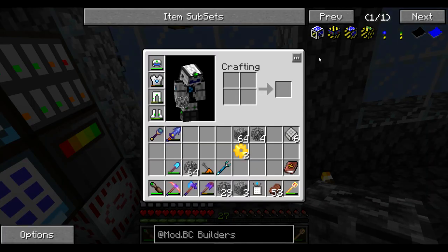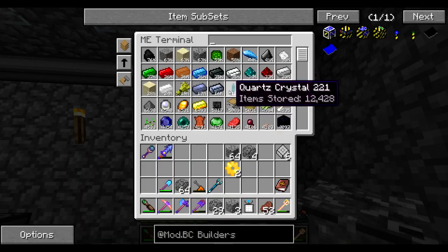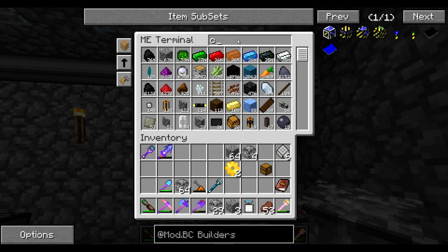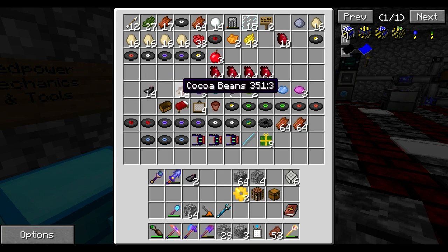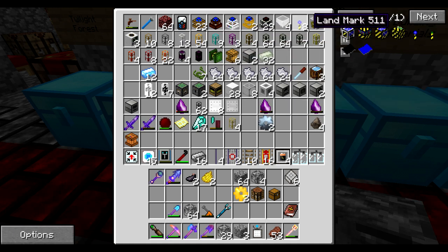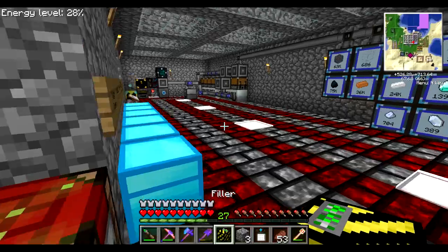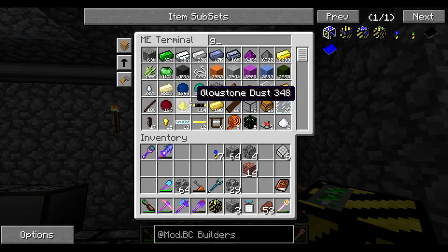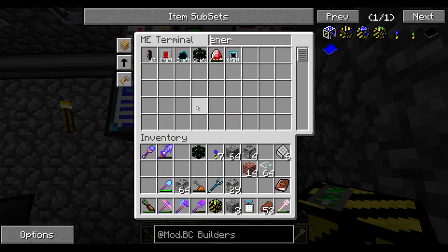Except for that, I'm also going to need for the filler: dandelion yellow, ink sacks, landmarks, crafting tables, and a chest. Also one ink sack, some dandelion yellow, and some landmarks — I'll actually need the landmarks to set it up. I'm also going to need an energy Tesseract to power it, connecting it to the existing network. Like every BuildCraft machine, it requires BuildCraft energy.